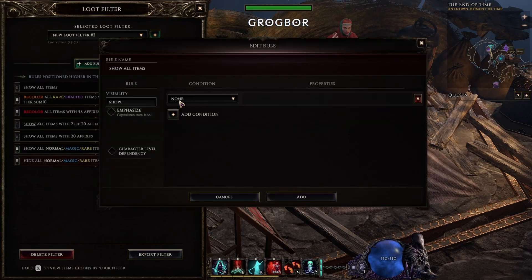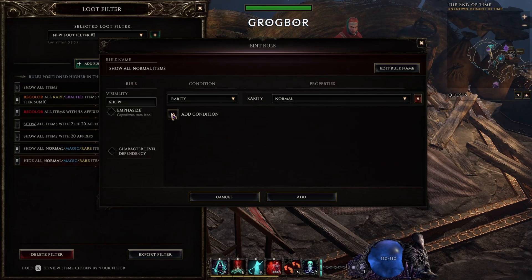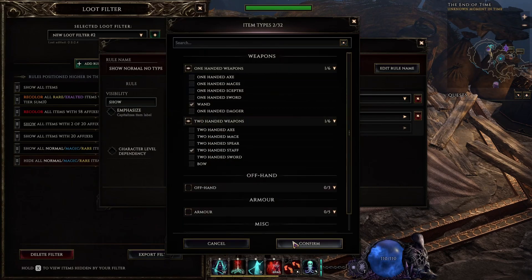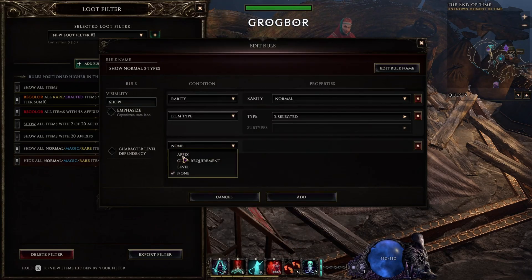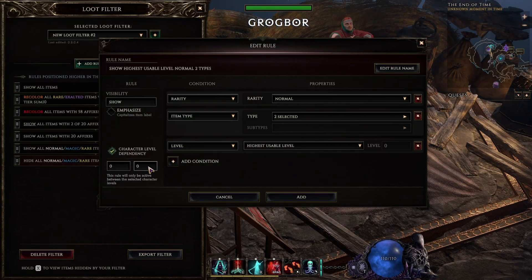Maybe you will be able to get a rare with enough forging potential to seal one affix and craft the rest. Let's go back to the leveling filter. One rule I recently started adding is showing normal weapon bases. Those can give you a very nice DPS boost even as a plain base, so it's worth having your eyes open for these. We select normal rarity only, pick the weapon bases we want to see, and then select the highest usable level rule. I also keep it locked to level 0 to 50, as with the affixes rule.